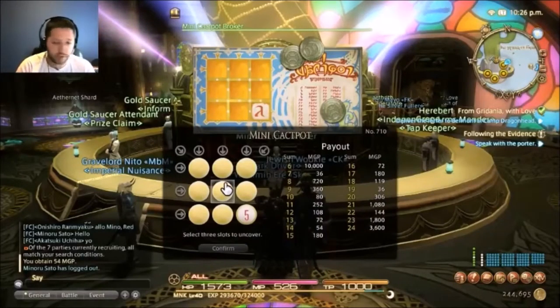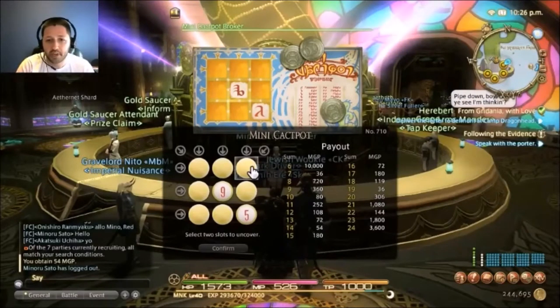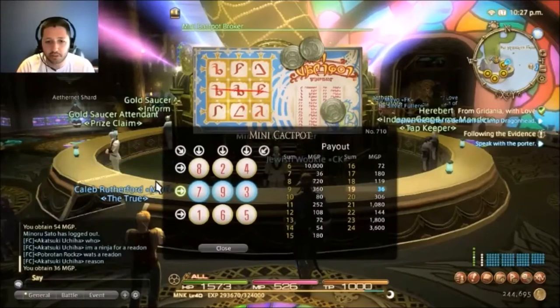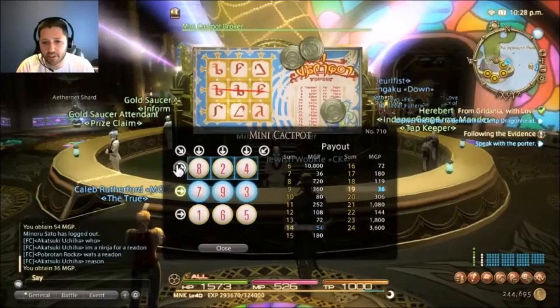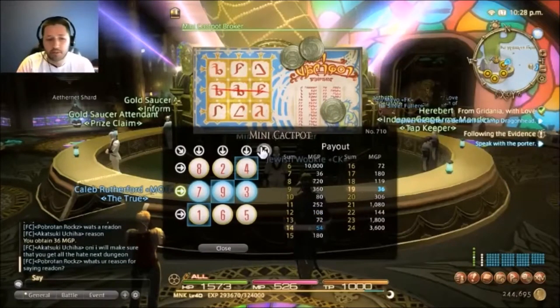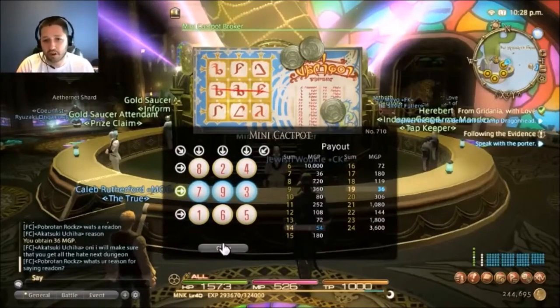Moving to my second card — I'm not going to show everything because this card is almost identical to the last one. It's just not a very good card, and I get a very similar result. Looking at the final result: the rows showed 108, 36, 54, 144, 72, 180, 108, and 54. The maximum you could get on this card is 180 — another losing card.